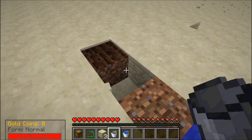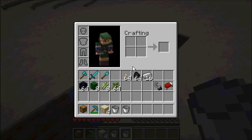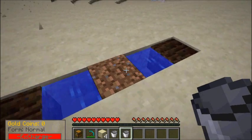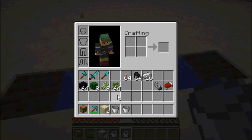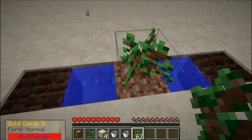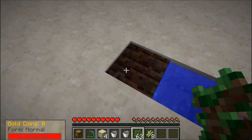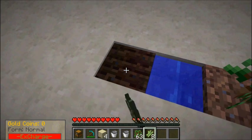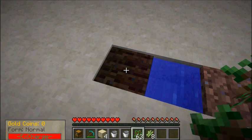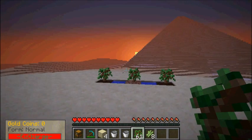He gave me two water buckets, which is absolutely perfect. Crap, he didn't give me a hoe. So I have saplings. And then I wanna put a sugar cane right here — oh yeah, I can't. So those will be my trees.